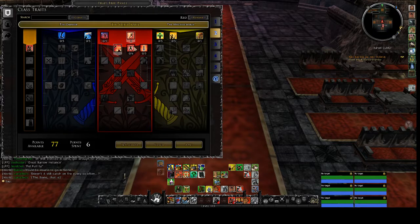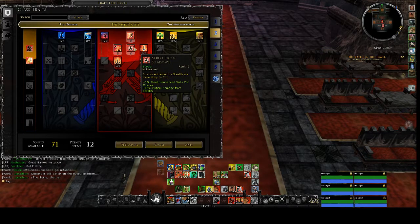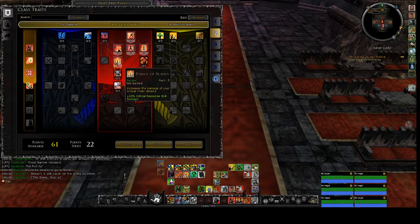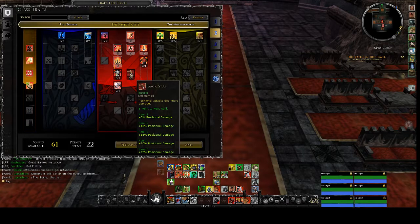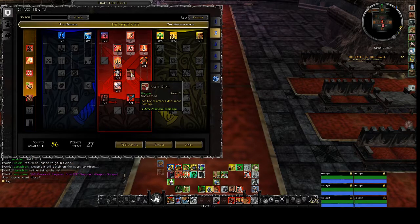I like to have Sun Dust just for some extra CC. I like the critical chance from stealth for a little bit of burst damage. Melee Critical Strike — always have this melee critical chance. Response Skill Damage will increase your Double Edge Strike and also another strike called Gambler's Advantage. I want to have the 25% positional damage so I can always backstab and deal more damage.